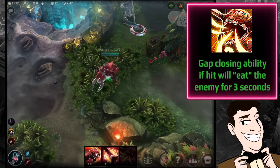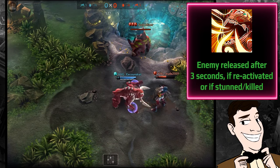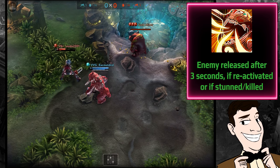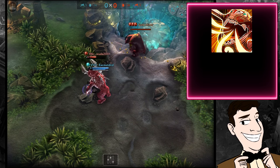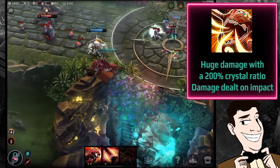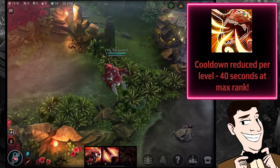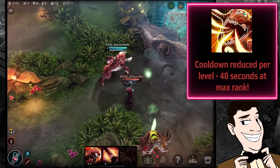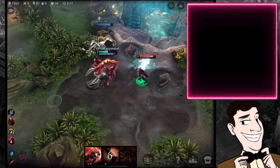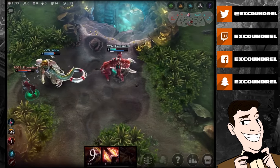His C ability is called Stuffed — it's another gap-closing ability that eats the enemy for three seconds, essentially stunning them and preventing them from using items or abilities. The enemy is released after three seconds in the direction you're facing, or if you reactivate the ability, or if you are stunned or killed. It does huge damage — 700 at level three — with a 200% crystal ratio, and the cooldown is only 40 seconds at max rank.